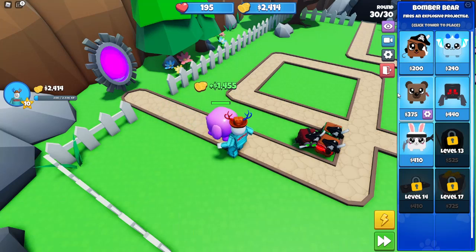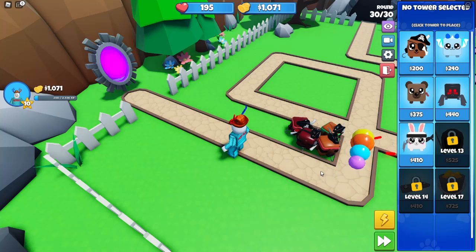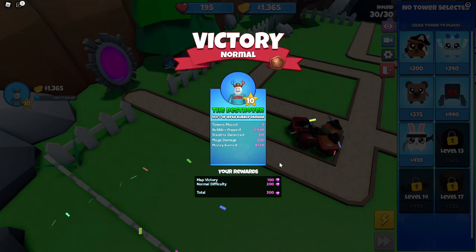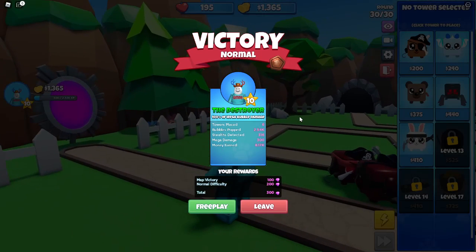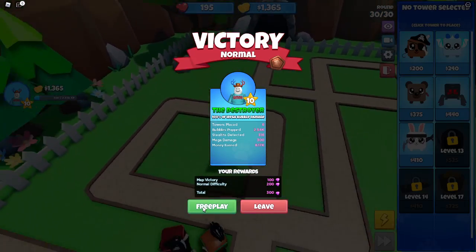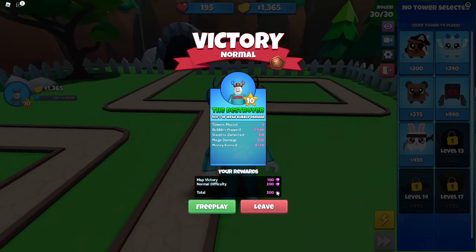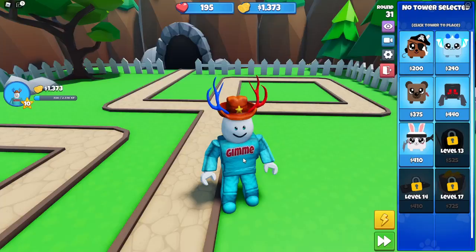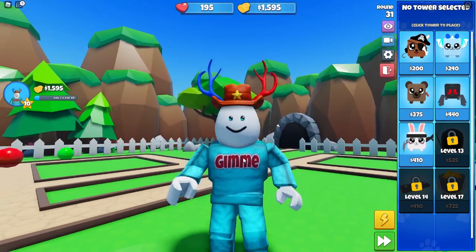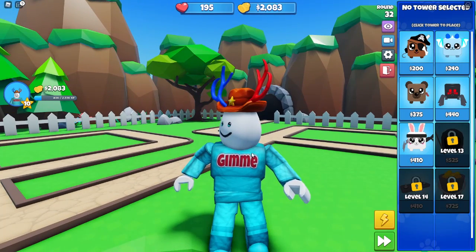Here's the big final balloon. We're actually going to sell this tower because I don't think it really helps against that, and get some sharper towers. The sharper your bullets, the better against the big balloon. There we go — we finished the game! That's the easy mode. You can go with free play, do different maps, different difficulties, different requirements — very cool game. If you enjoyed, please like and subscribe, and I'll see you guys in the next video!